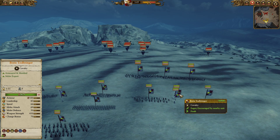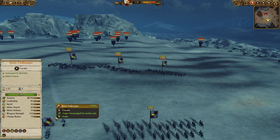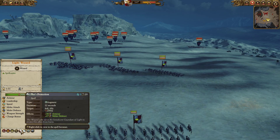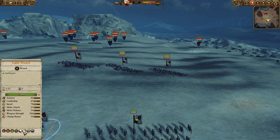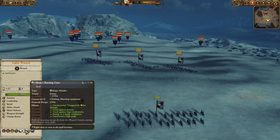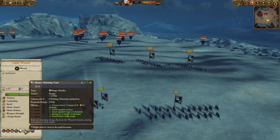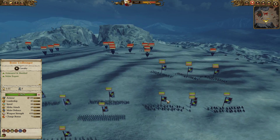I did bring Boris Todbringer with the usual equipment of Crush the Weak, White Cloak of Ulric, and the Midland Runefang. Alongside him I did bring a Light Wizard. He's really solid — Foss Protection being a cheap little defensive spell, Exorcism being really useful against Undead to collapse their units a little quicker, and then Shem's Burning Gaze and Net of Amintok. Shem's Burning Gaze in case my opponent decided to bring some bigger, regen-heavy units. I also have a Power Stone to augment my Winds of Magic.